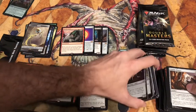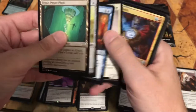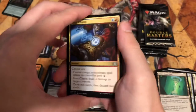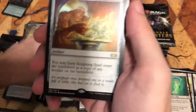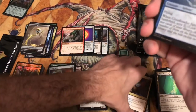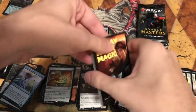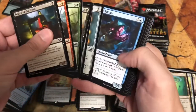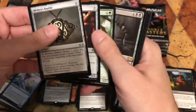At my local game store today, a guy bought four boxes — like a whole case. I spent a lot of money too, but I don't consider myself a high roller. Exploration — excellent rare! And Sculpting Steel — you may have it enter the battlefield as a copy of any artifact on the battlefield. I like that. Exploration is from Urza's Saga. Let's keep going — this is a good box. I haven't made three hundred dollars back yet, but I've gotten some good stuff without a doubt.